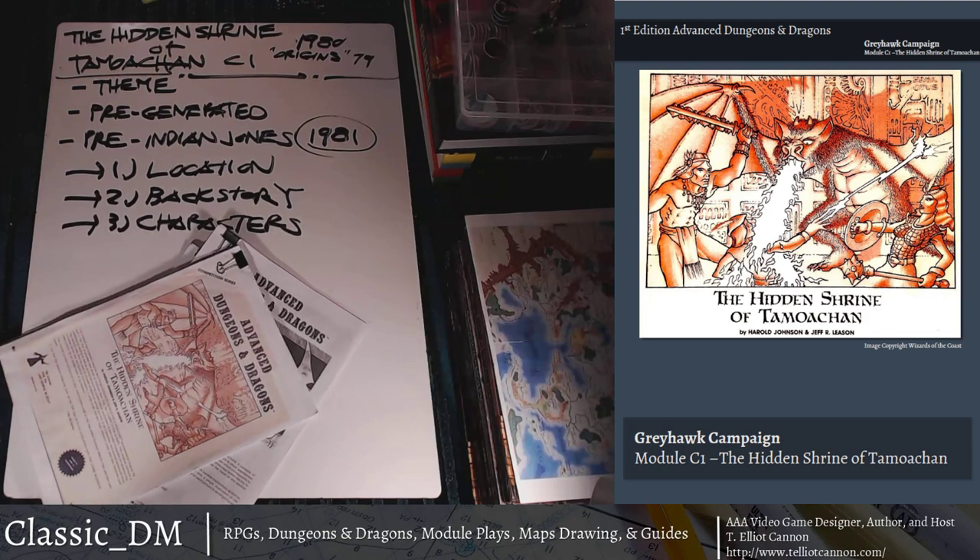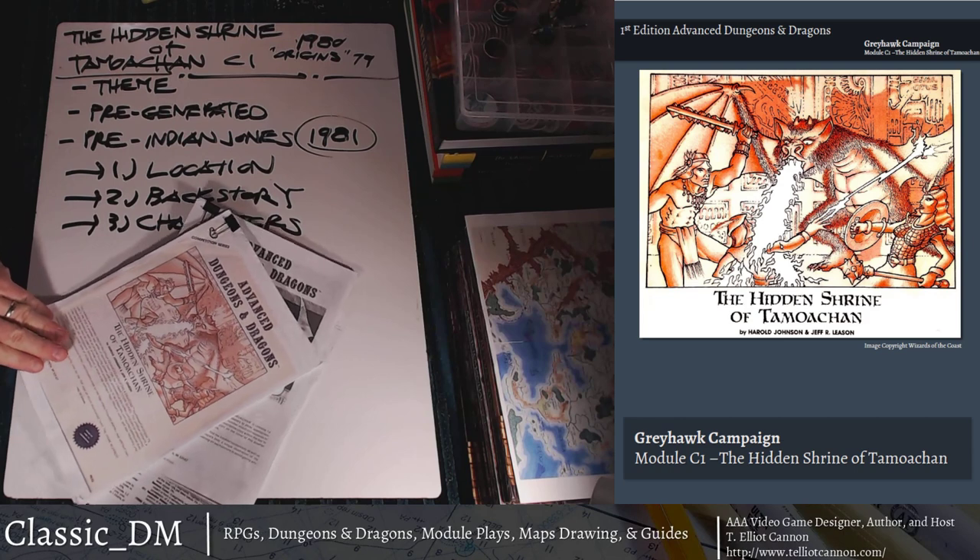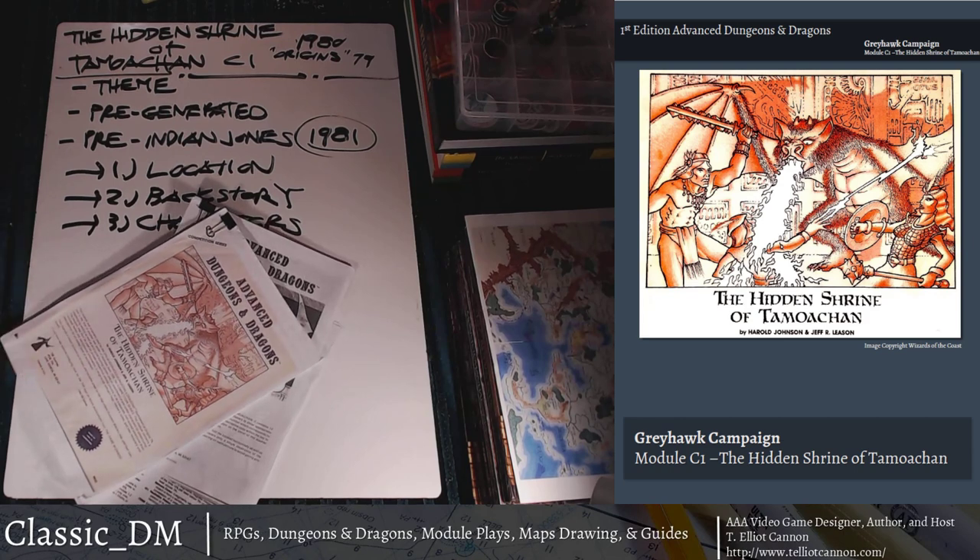Let's go back to the very beginning. This is the original old cover from a long time ago. It was released in 1980 — the same year AC/DC's Back in Black came out. I was a freshman in high school. The Hidden Shrine of Tamoachan was C1 in the Competition series, designed by Harold Johnson and Jeff R. Leason. I was probably 15 when this came out — I'd been playing D&D for two years, since middle school.